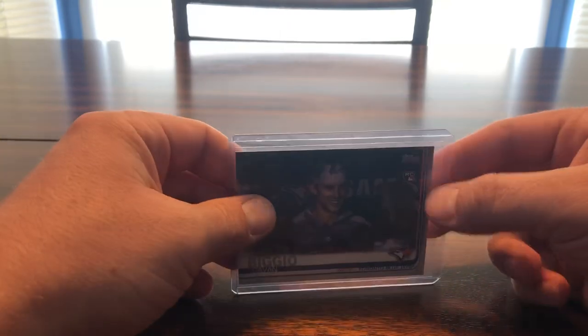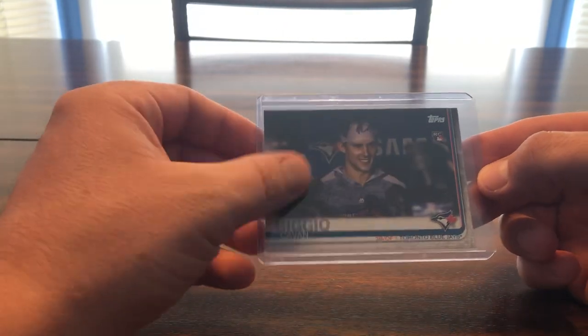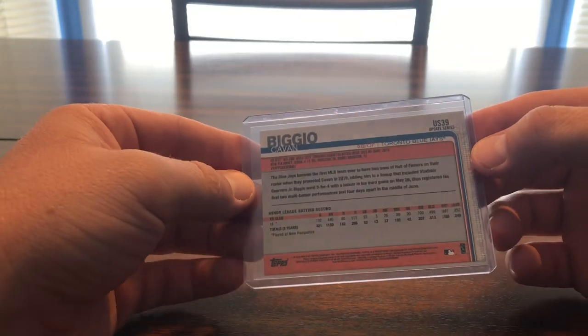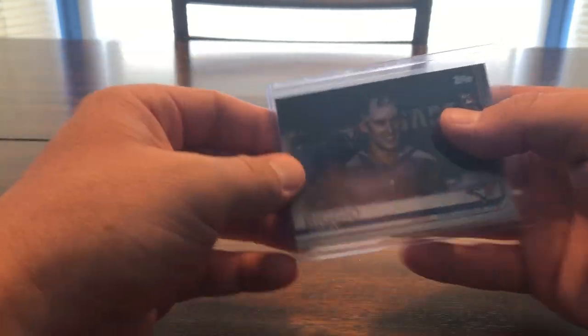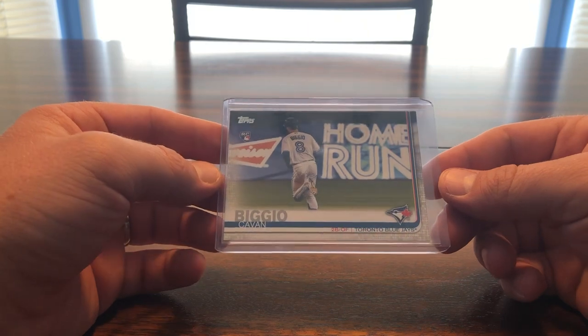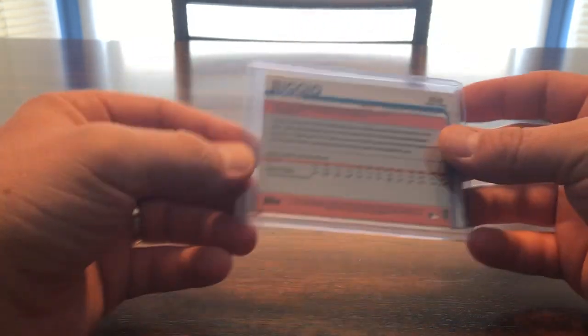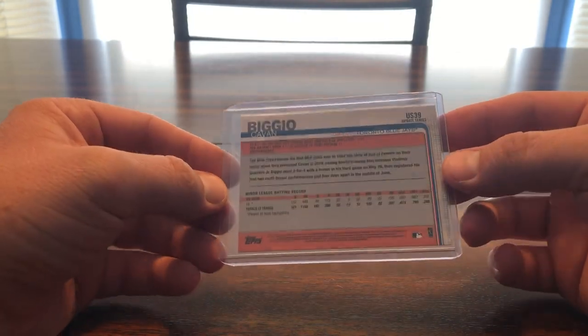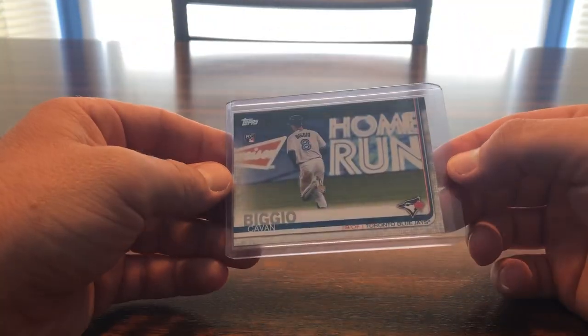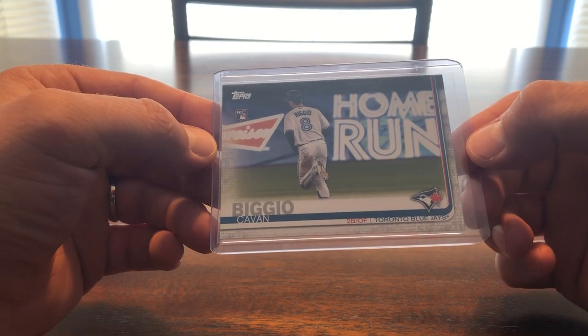This is 2019 Update — this is a short print, the little media interview one. This goes for about $22 nowadays on eBay, it's getting ridiculous. And here is the super short print of him running the bases for 2019 Update — this one's around $60 to $80 at the moment on eBay.